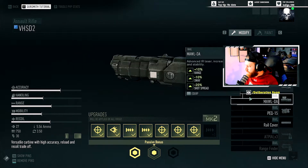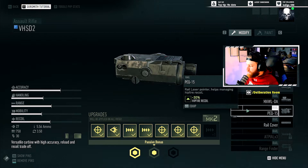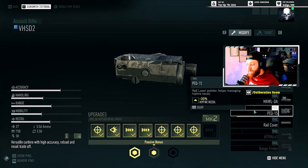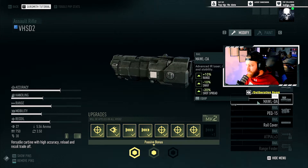For the rail attachment, I use the Maul DA. If I'm using NVGs, I use the PEC-15. But if I'm just running around, you'll see that blue laser on my gun — that's the Maul DA. It gives you plus 10 to your range, negative 10 to sway, negative 20 to shot spread. It shows up better with NVGs. If I'm running NVGs, I use the PEC-15; otherwise, the Maul DA.